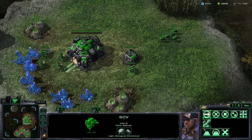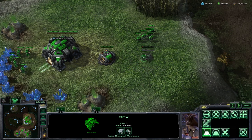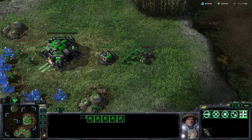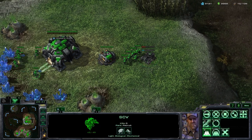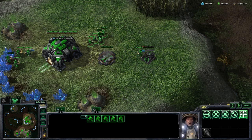However, what would happen if the SCV died while building something? Let's start another supply depot here and then kill off this SCV. You can see that construction actually halts and will not continue until you bring another SCV over and have it finish the construction of the building.